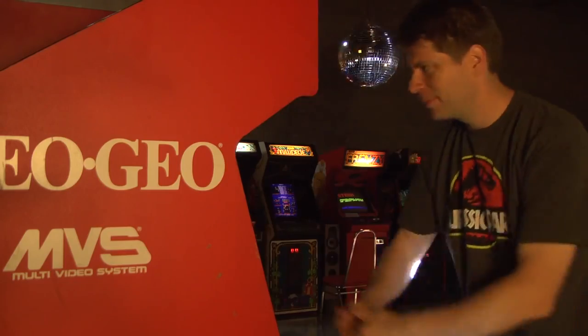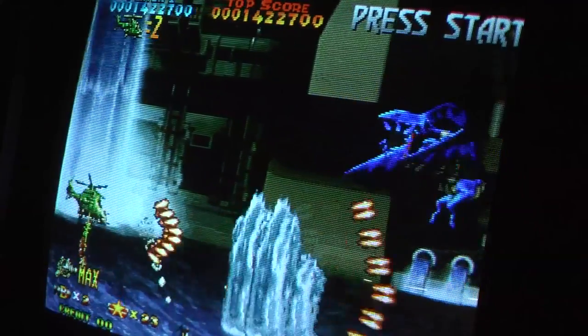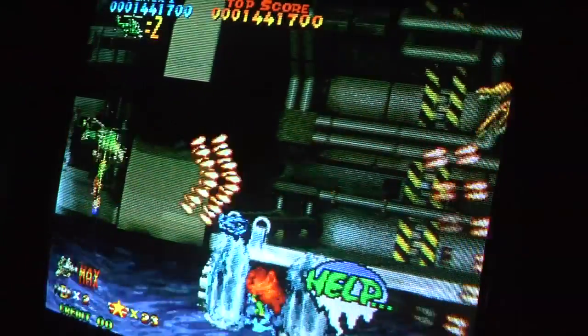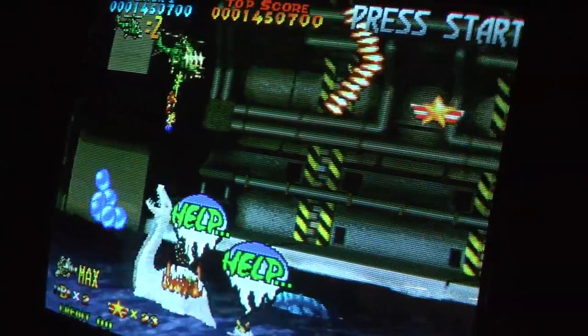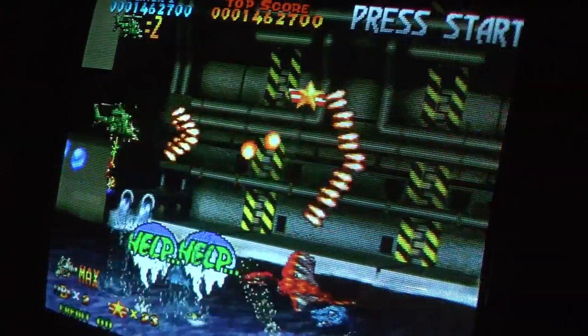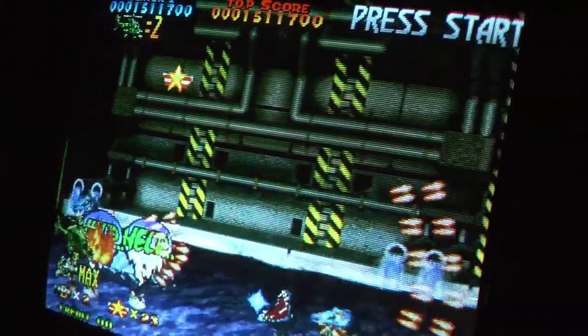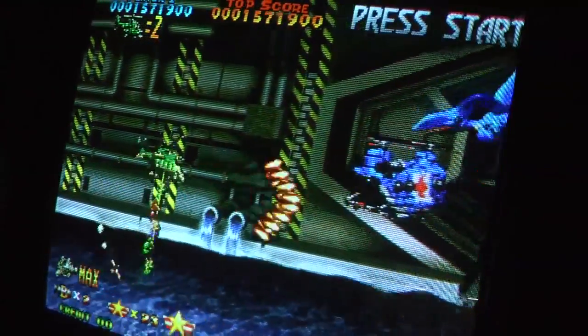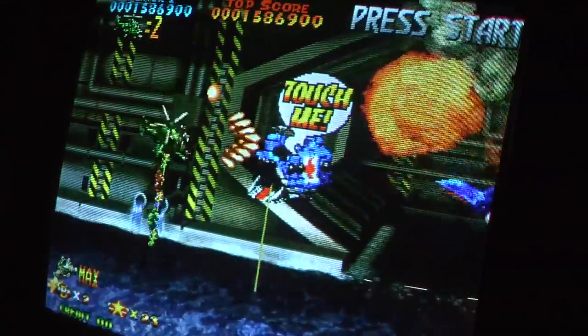Here, just eat them. Have lunch, on me. The green helicopter is my favorite — it's a spread shot. The blue one shoots straight forward, and if you max out your weapons, you get a bonus multiplier. So there's lots of different ways to score points, like saving people and safely delivering them to the helicopter that says 'Touch me.'